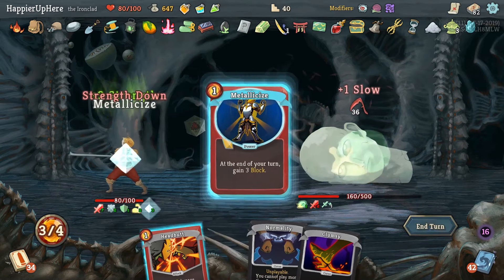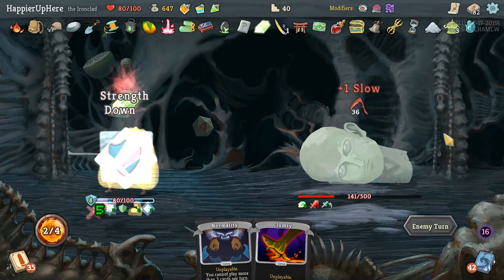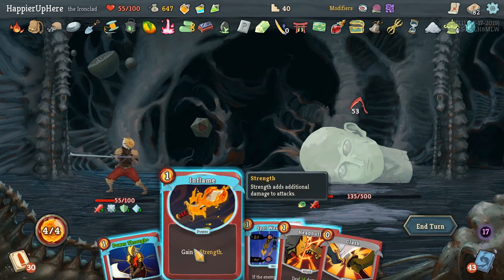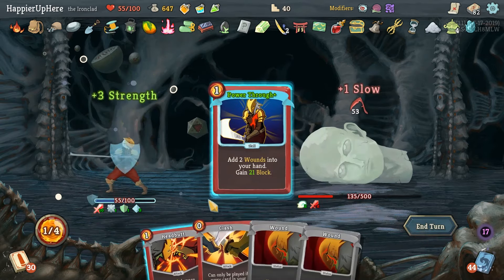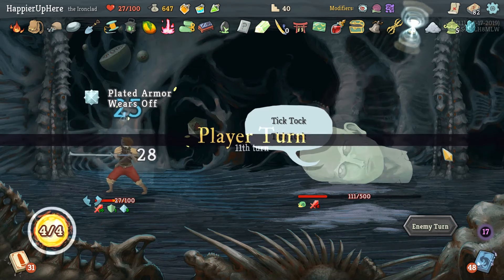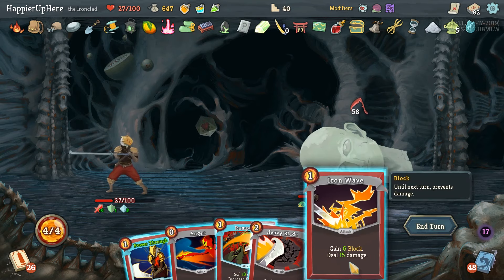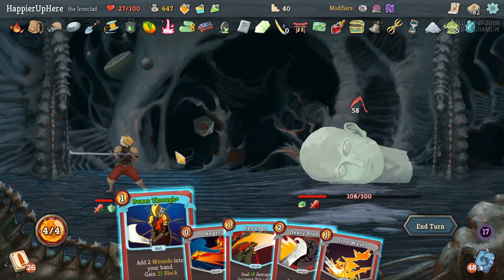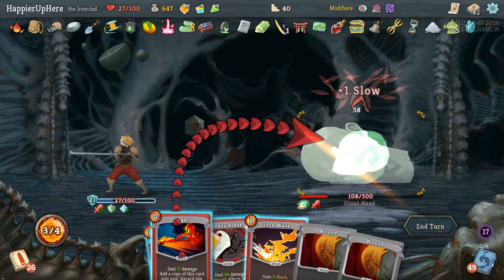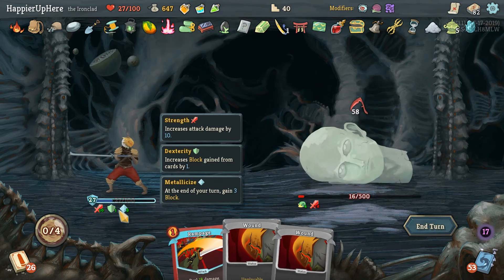36 incoming - that's a really bad hand. I'll Headbutt back the Power Through since I think we need defense more than anything else. 53 incoming - let's do Inflame, Spot Weakness, Power Through, and Headbutt another Power Through. We need to kill very soon otherwise we're in very bad shape. We have four energy. Can we kill here? I don't think so - I'd rather defend. Let's do Power Through, Anger, Iron Wave.